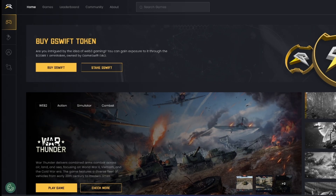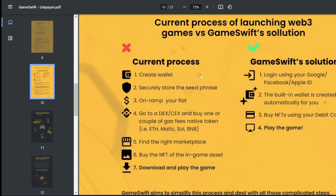If you are a Web3 gamer, you know what the process is: create a wallet, secure the seed phrase, on-ramp your fiat, go to a DEX or CEX to buy fiat, purchase different cryptocurrencies — ETH, Matic, SOL, BNB — for different blockchains. If the game is on BNB chain, you purchase BNB tokens. If it's on Solana, you purchase SOL. Same for Matic and Ethereum. Then find the marketplace to purchase NFTs, buy the in-game assets, then download and play the game. That is the usual process.